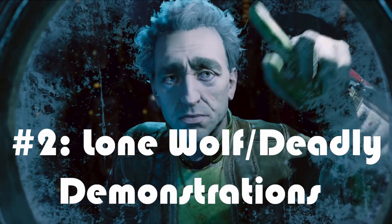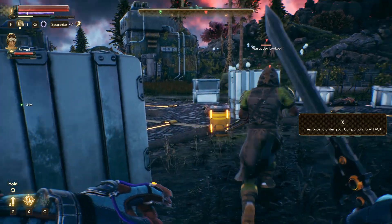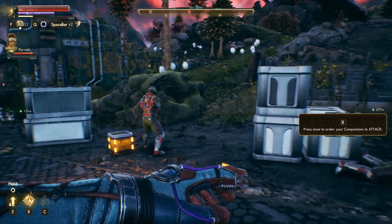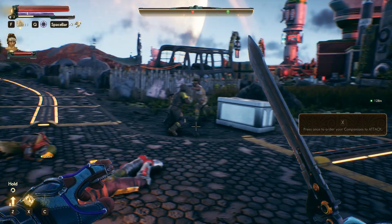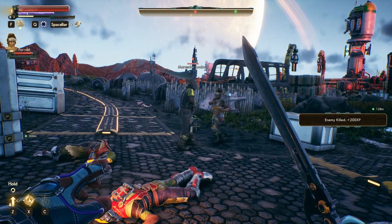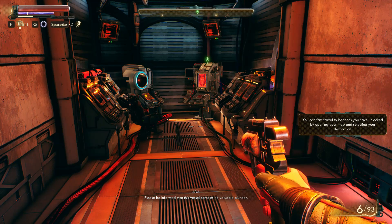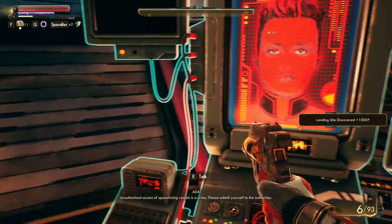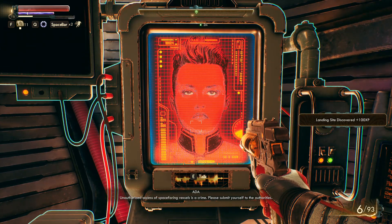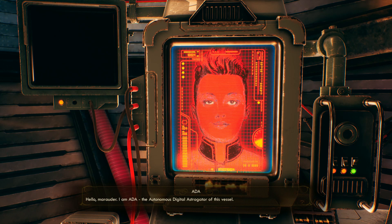Number 2: Either Lone Wolf or Deadly Demonstrations. This is a bit of a tie, depending on your playstyle. If you like companions, Deadly Demonstrations buffs the amount of XP you get when one of them kills, allowing you to level up and get to more perks more quickly. If you like to go it alone, Lone Wolf is pretty much the most important perk you can get in any tier — it's a 25% flat damage bonus. Very useful.